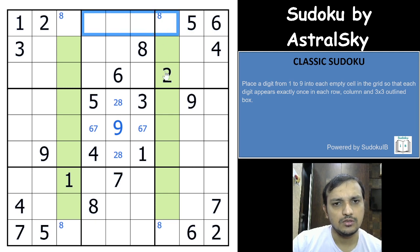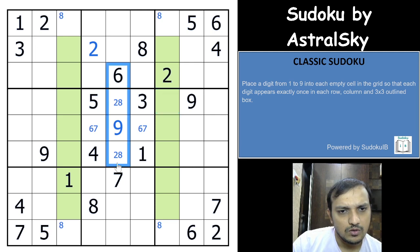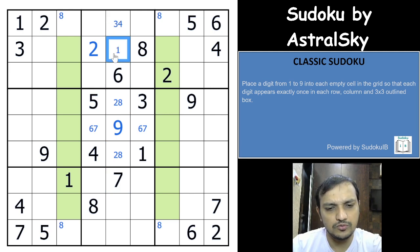2 cannot be here, 2 cannot be here, 2 cannot be here — so this cell is a 2. The remaining candidates are 1, 3, 4, and 5 in those cells.